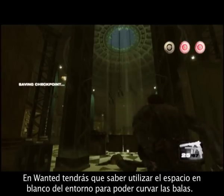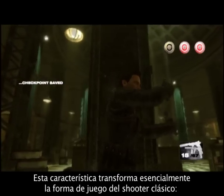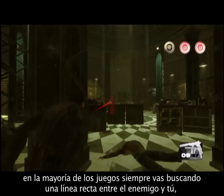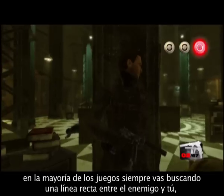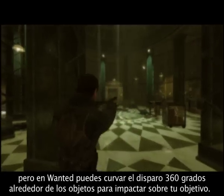In Wanted, you really have to make use of the negative space within the environment to curve your bullet. It really changes the way a shooter is played in the sense that in most games, you're looking for a straight line between yourself and the target. In Wanted, you're able to curve 360 degrees around different objects in order to hit your target.